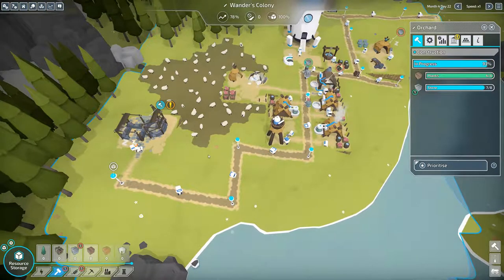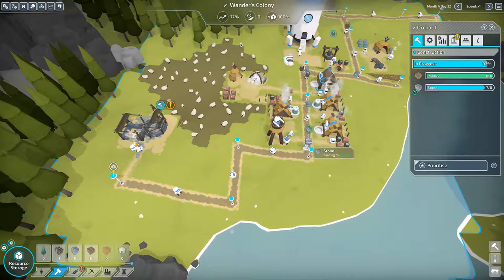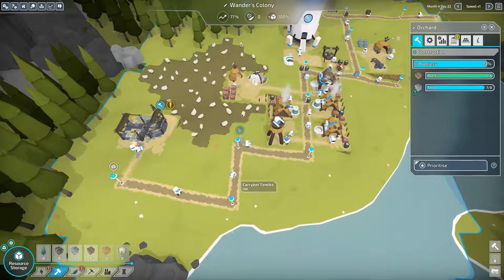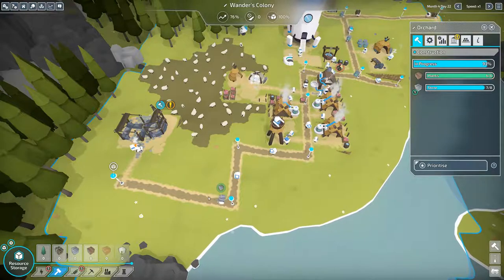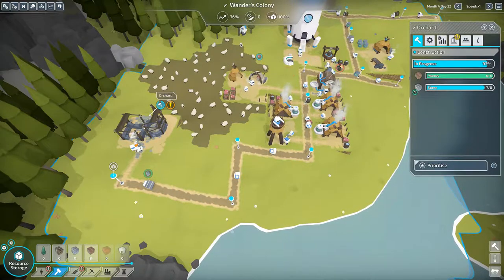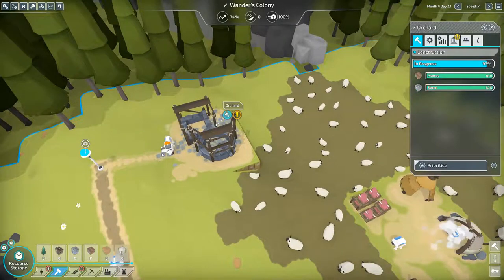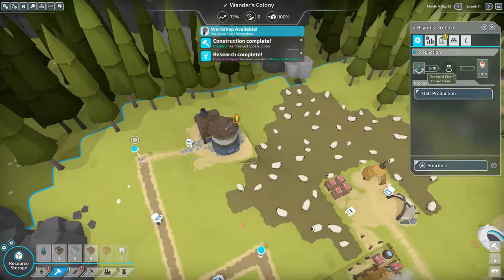How's the orchard coming along? Still waiting for one more stone but it's on its way. Come on guys, work together — Rana, Tomiko, it's up to you. And here we go — it is here! We can expand the orchard. So we can do ten orchard fields.